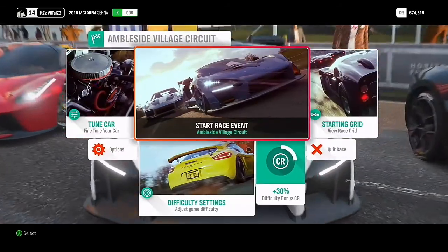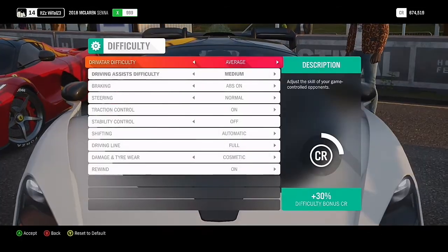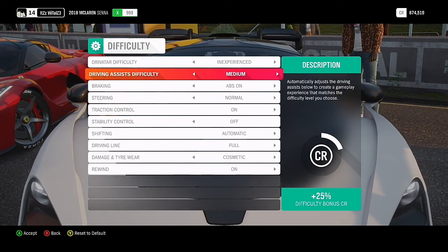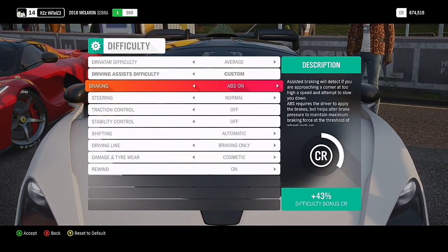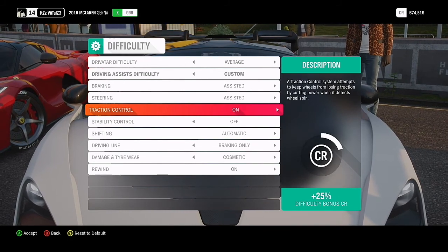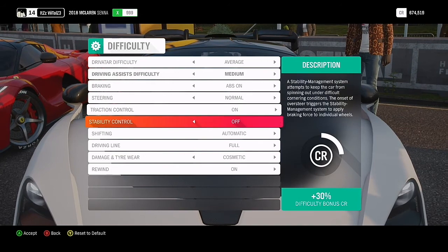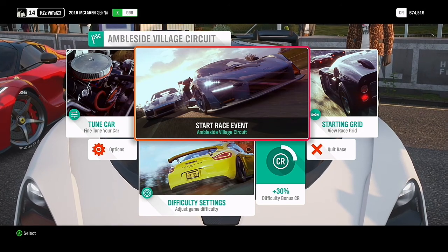You're going to want to go and do all 50 of these laps. Go to difficulty settings — you can put it on inexperienced if you want, it gives you bonus credits. I'm going to keep it on medium. And yeah, let's just start the race.